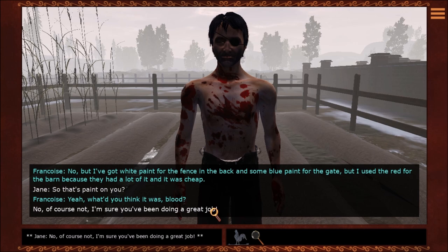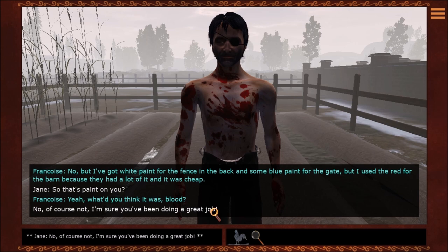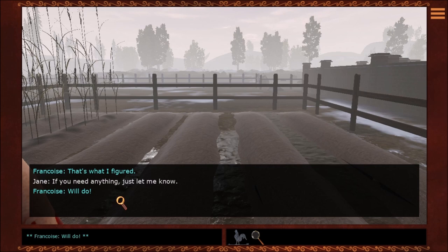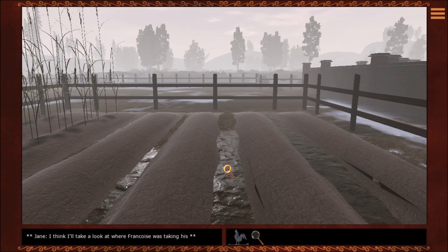I'm sure you've been doing a great job. Well, here's my card — I should get back to work, can't take a break all morning. Okay, it's been nice to meet you. By the way, I'm Jane, Loretta's friend. That's what they figured. If you need anything, just let me know. Will do.